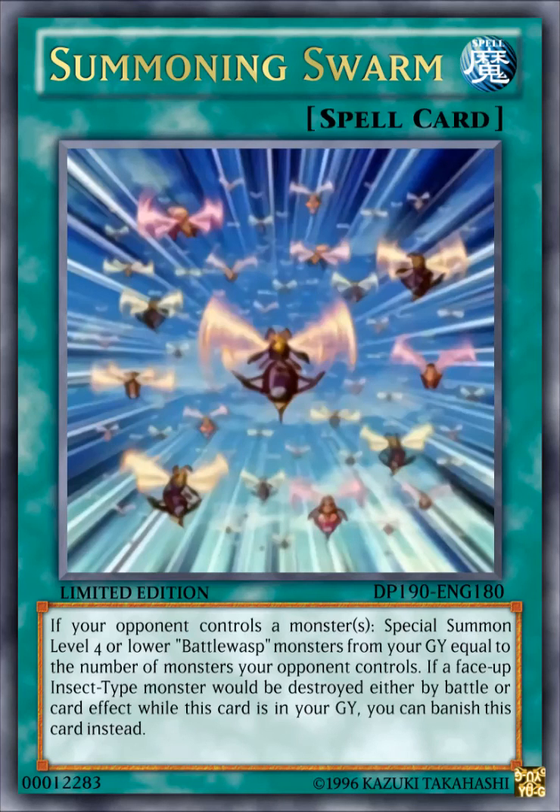The next card here is Summoning Swarm. It's a normal spell card that reads: if your opponent controls a monster or monsters, special summon level 4 or lower Battle Wasp monsters from your graveyard equal to the number of monsters your opponent controls. If a face-up insect type monster would be destroyed by battle or by card effect while this card is in your graveyard, you can banish this card instead. This card is pretty much Soul Charge for Battle Wasp — if your opponent controls 5 monsters and you control none, you can special summon up to 5, and it also has a protection effect.